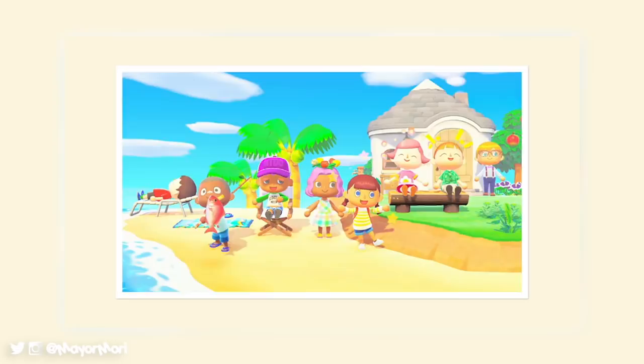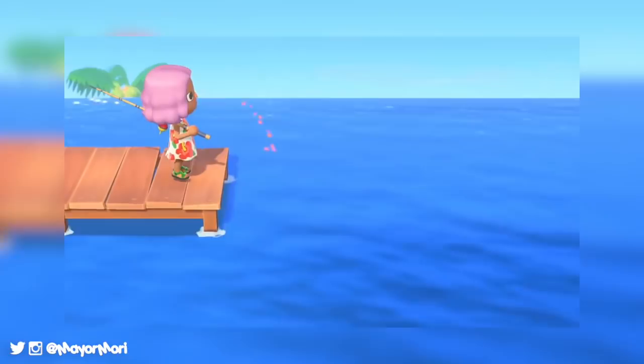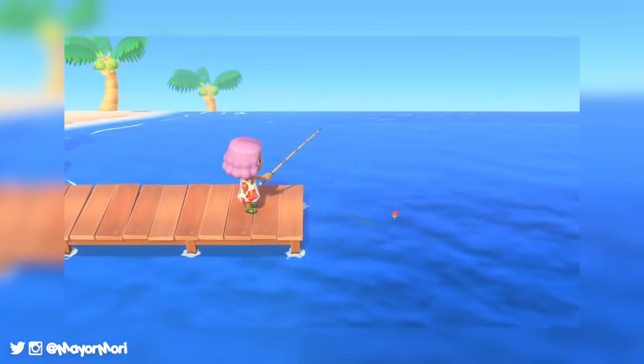Without a doubt there will be loads of old and new fish available on the New Horizons island. For the first time in an Animal Crossing game, we will be able to use bait. This is a new feature and as you can see, we will be able to throw bait into the water wherever we happen to be fishing to help attract fish. This is a new mechanic and is probably a way to find some of the rarer and larger fish.